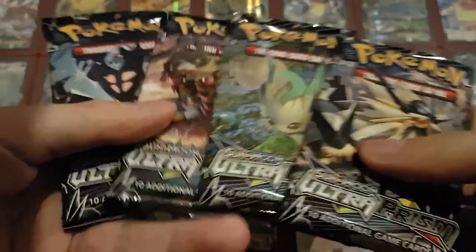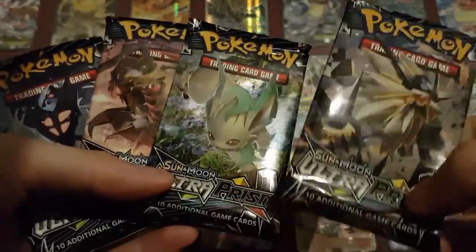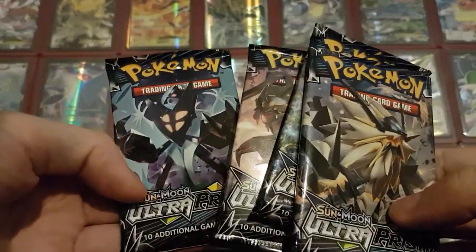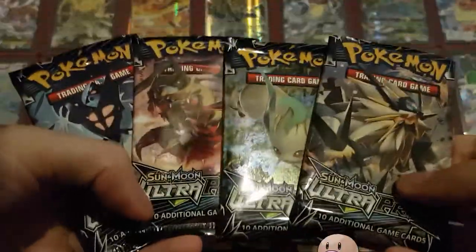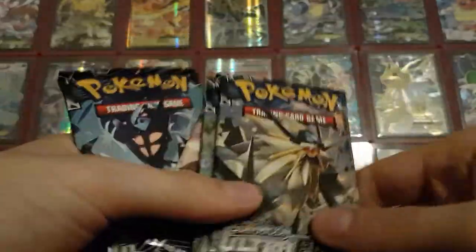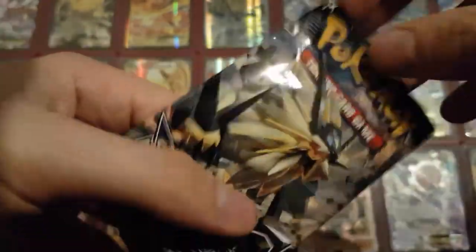But yeah, then lastly we get to the four booster packs. These are the four artworks: we have Dawn Necrozma, Leafeon, Giratina, and Dusk Necrozma I think it's called. If you want to win one of the codes, let me know which of these four artworks is your favorite and why in the comments below. In the next video I will pick the winners. So let's just start with Dawn Necrozma over here and see what I got.